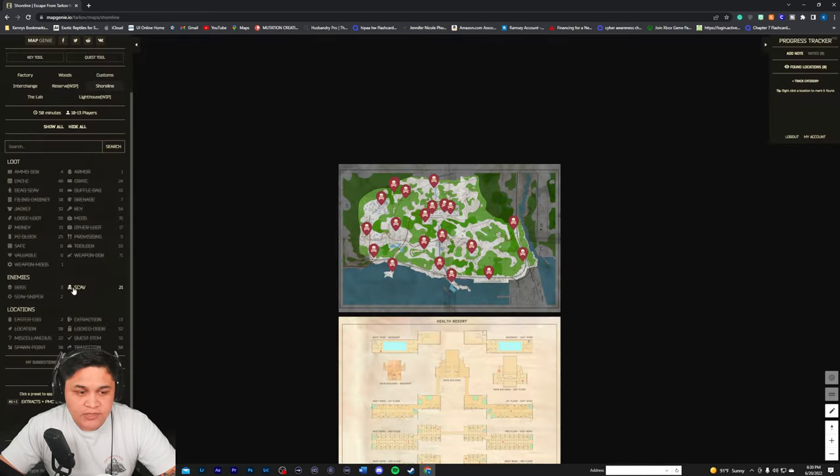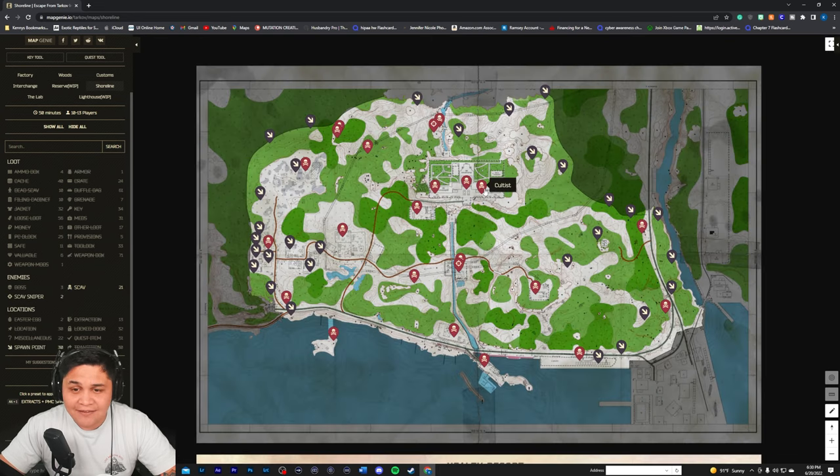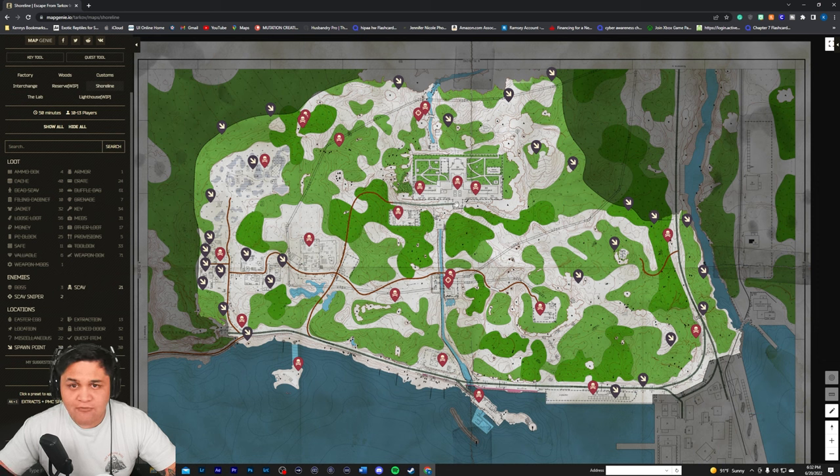We're going to Shoreline scav sniper — we are not going inside the resort. This is going to be north, east, south, and west. You're primarily going to spawn in on the west side or the east side. What I would do is push left if you spawn west, push right if you spawn east. Once you get a hang of the map you can do a rotation. I'm going to show you one rotation here on the west side.